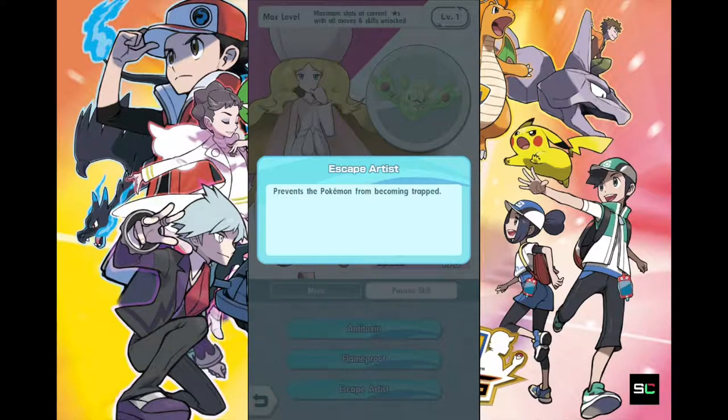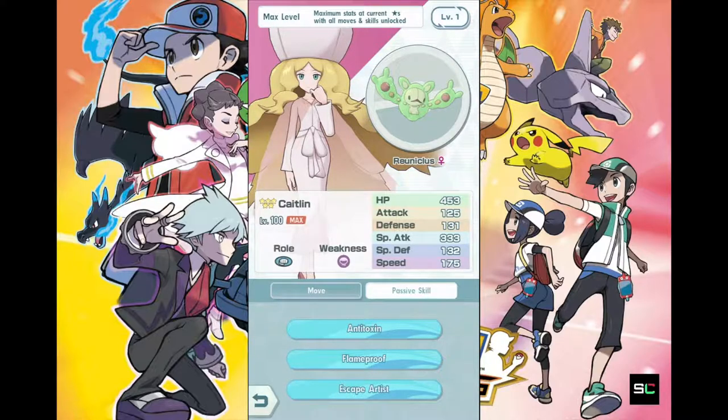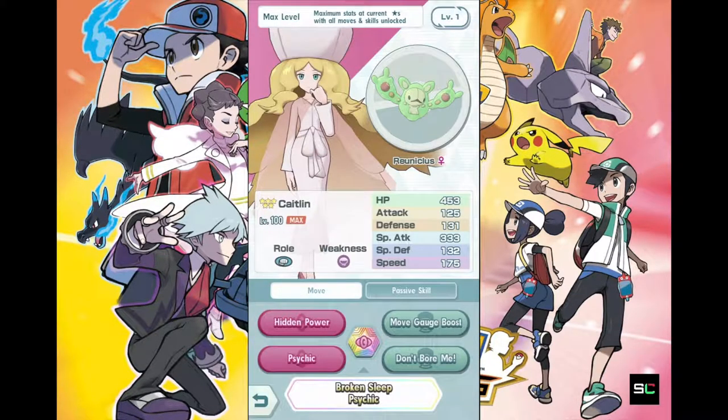If you guys don't know, being trapped means you can't switch out your Pokemon. So in a tag team battle with two other opponents online, this becomes very useful — unlike fighting a computer where you don't really switch out your Pokemon, escape-waters isn't useful there, but in online battles with two other human players, this is a very very useful skill. So with all that said, Caitlyn and Reuniclus is a must-have!